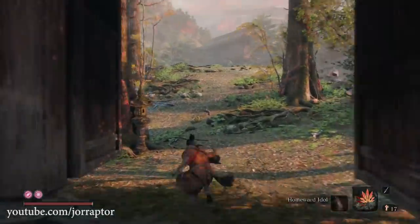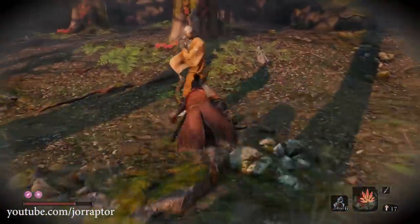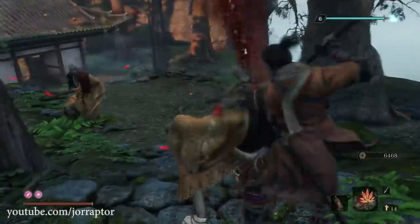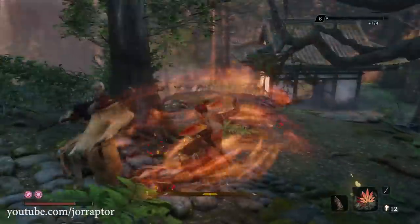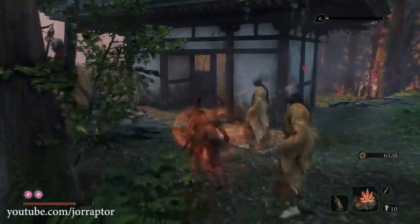Then just rise and repeat. Sometimes stealth attacks won't trigger or enemies will be alerted, so kill them with your blade or use Divine Abduction while in combat. That costs three emblems per use, so a perfect run costs nine emblems in total — though you do get some emblems back from the enemies you kill.